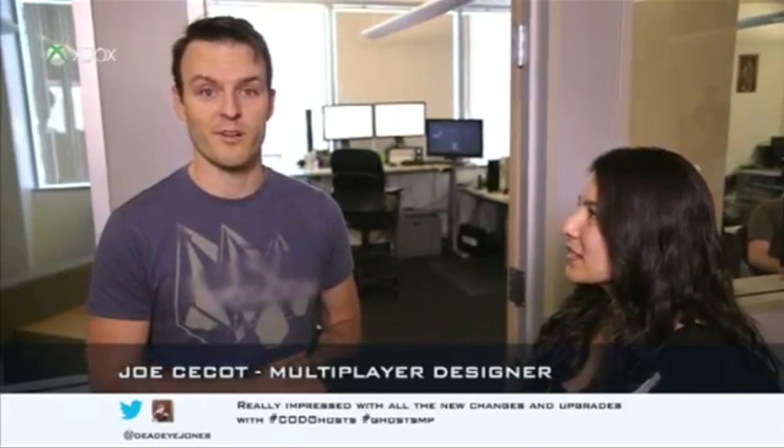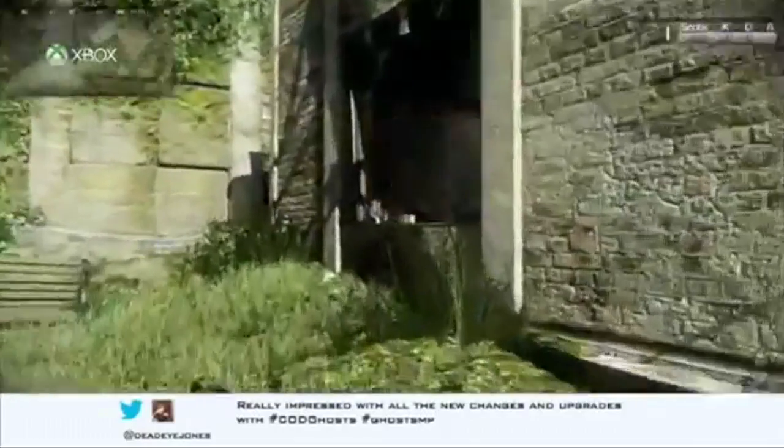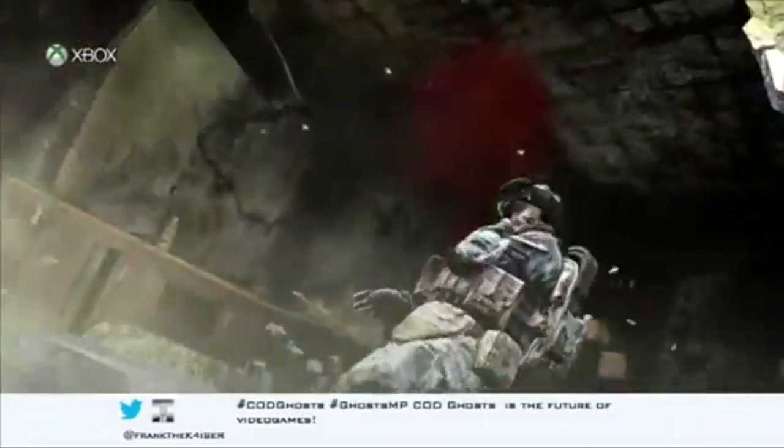This is Joe. Can you tell the fans what you do? I'm one of the multiplayer designers, and I'm working on weapons specifically. What's your favorite weapon? My favorite weapon is the Honey Badger. It's a new assault rifle that we have. It's default to silenced. It's got a lot of kick, but really clean iron sights. It's fantastic.